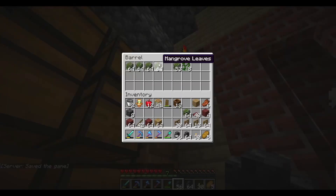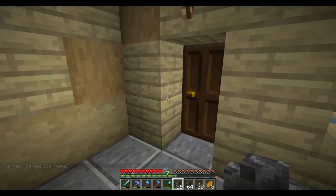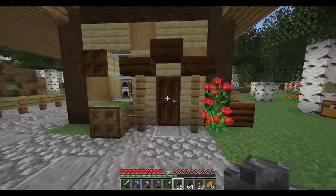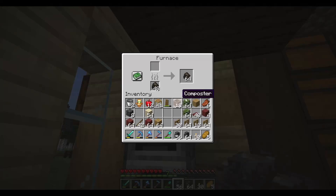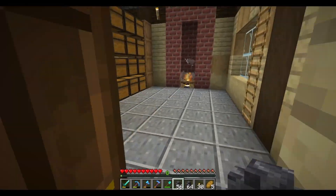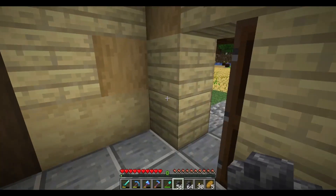Let's grab some mangrove leaves. Also, do I have any sand? I have a little bit, so let's gather all this up. I'm gonna definitely have to get some sand here in a second. Let's get this cooking. While that does that, we'll head over — one more thing. I'm totally prepared, I have some items I want to try and use.